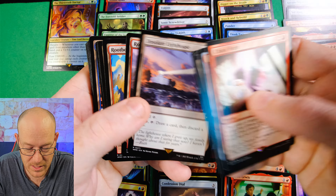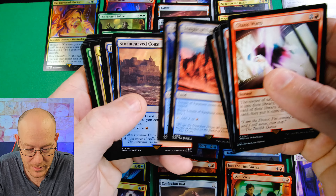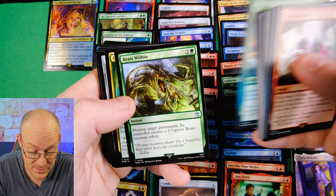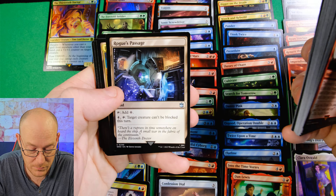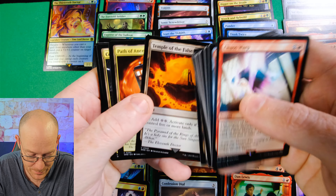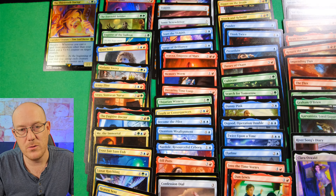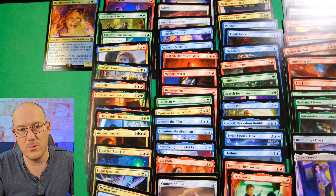We've got Chaos Swap, which everyone knows, Cursed Mirror, and Carpet of Flowers - an amazing reprint that should go in pretty much every green deck. Then we're into the land cycle, which is really nice and we've seen it in pretty much all the other ones. We've also got some mana ramp: Cultivate, Search for Tomorrow, Far Seek, Beast Within, Growth Spiral, Talismans, Rogue's Passage, Frontier Bivouac, Reliquary Tower, Mirrored Landscape, Temple, Path of Ancestry, Command Tower, Opulent Cemetery, and then the Basic Lands.